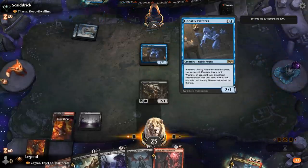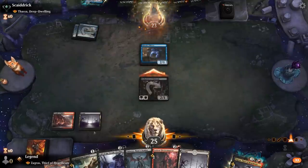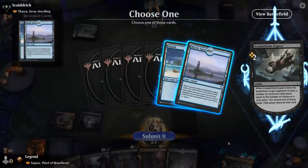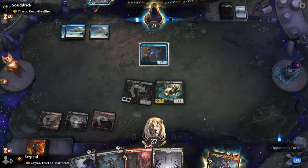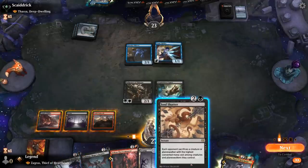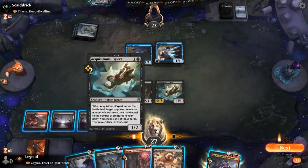Ghostly Pilfer draws the opponent a card if we play our commander. I think I like Expert more than playing one of my three-drops here. Opponent has to reveal two cards and we get to take one of them — I'll take the Sanctuary. Tomb Raider draws a card, also good synergy with Thassa. Soul Shatter could be a potential answer to the indestructible god if it turns into a creature. If I play Electromancer I get to add three mana — so it pays for itself and then I can still play Zagras afterwards. Yeah, that checks out.